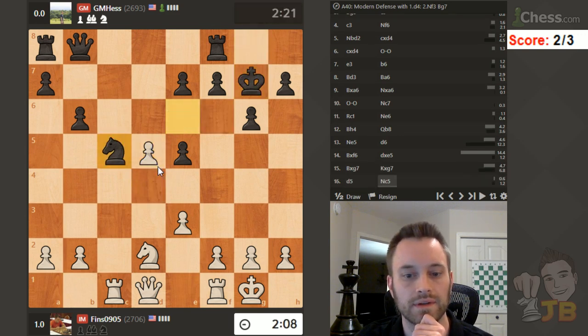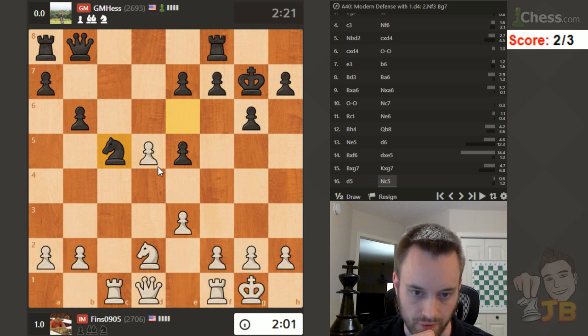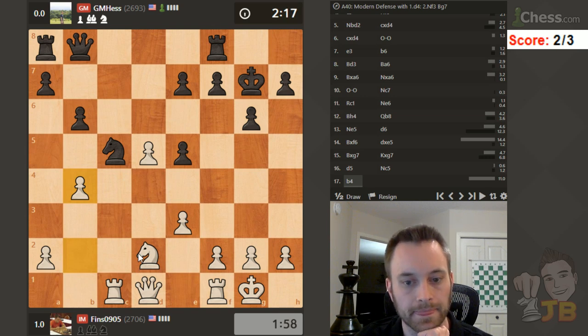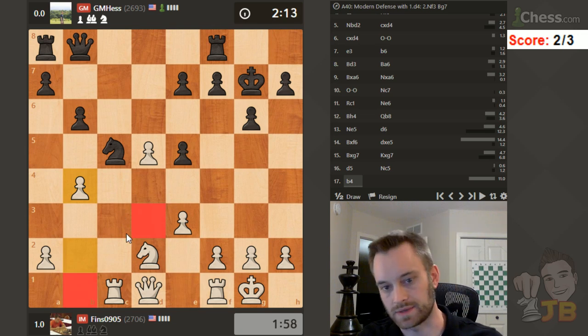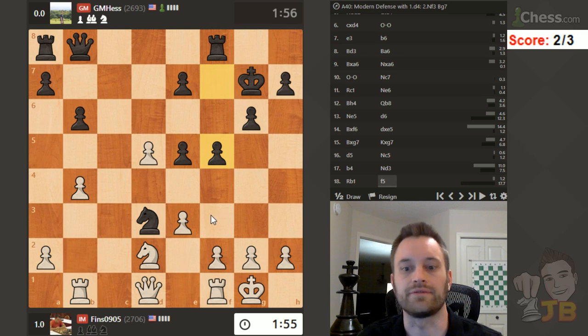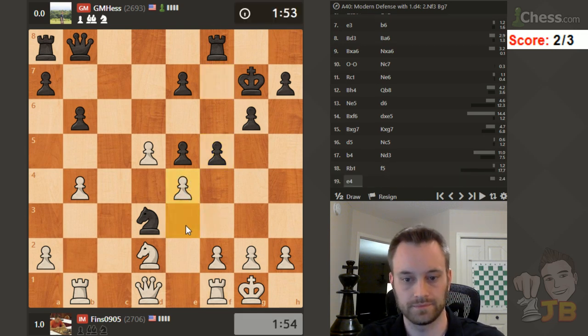I'm going to take here and play d5. Let's see where that knight goes. Queen e2 maybe, or just b4 - b4, knight d3 though. Let's invite that knight in and see if he really wants to play that. Knight d3, rook b1, and the knight may not make it out - that's going to be my argument. He can play f5 or something, but e4 maybe gives up the f4 square - make him figure it out. Pretty close on the clocks. He does play f5 - let's play e4. He has these double pawns which could be a little awkward.